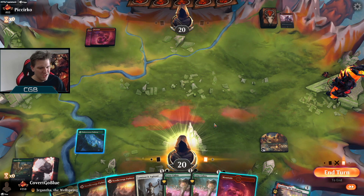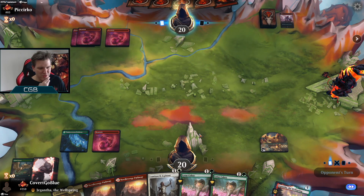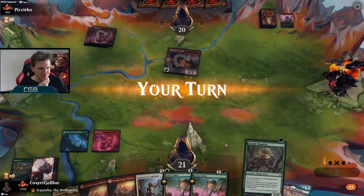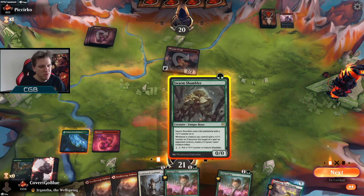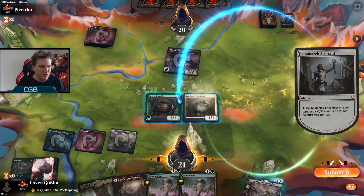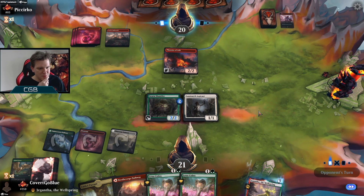Now they have Bonecrusher Giant — forget that. I'll just eat this food. Next turn we can play two Cobras. Here comes Phoenix. Swarm Shambler — so I want: if I get down the Shambler and the Aspirant, then if the Bonecrusher targets one of the two, I get a free 1/1. We still need to draw better, we're drawing too many low-impact cards. Oops, I meant to put that there — now I won't get my 1/1. Big oops.